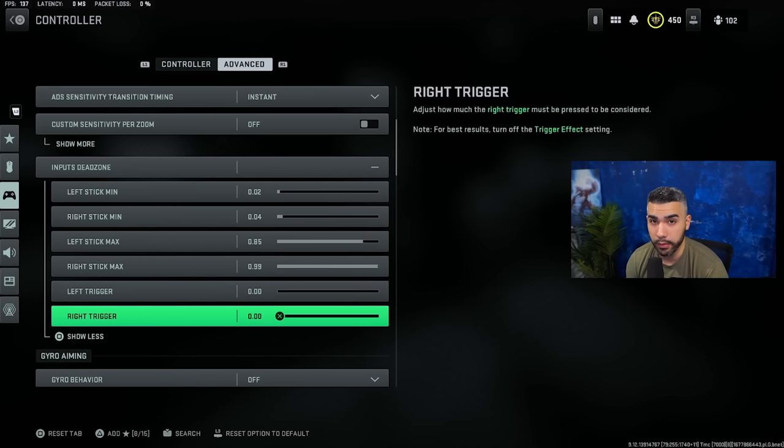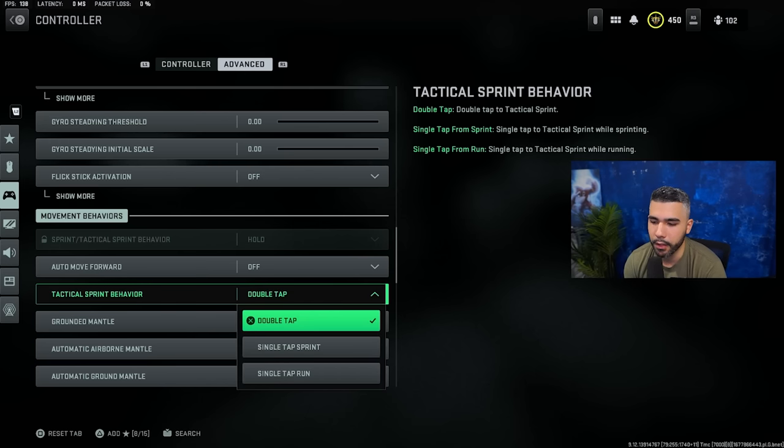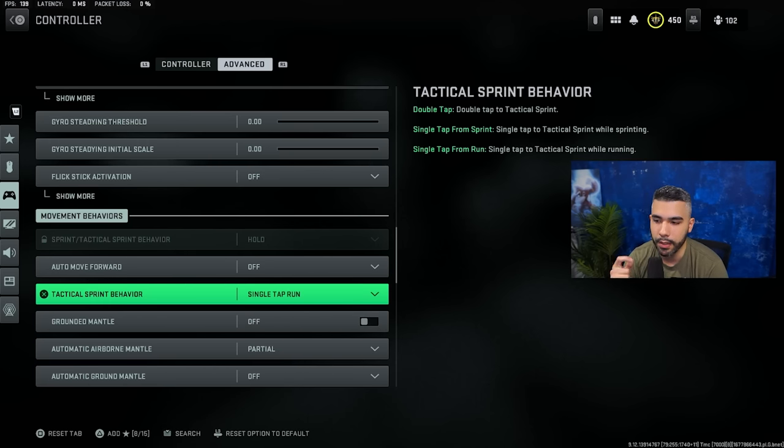Another way to work around automatic tactical sprint while avoiding that slow sprint-to-fire speed is the tactical sprint behavior setting. Instead of having it on double tap with automatic tactical sprint off, you set it to single tap run. Basically, you click it once and you automatically get into tactical sprint instead of having to click it twice. This gives you a movement advantage without having to run automatic tactical sprint.